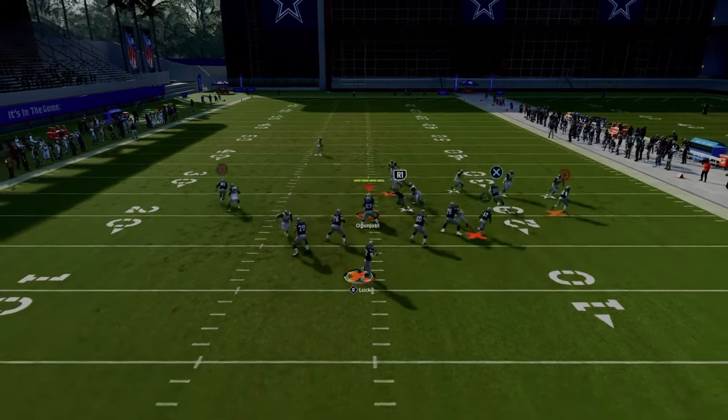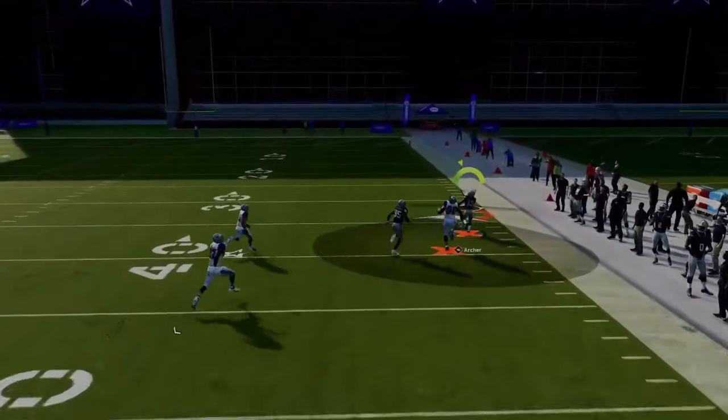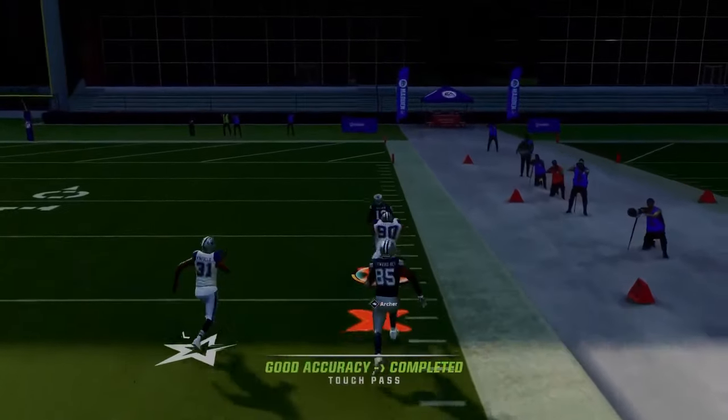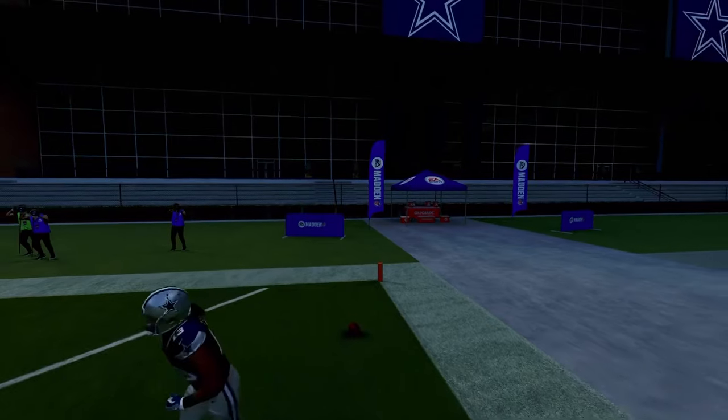The first and main read open against man coverage is this running back wheel. It gets over the top of a linebacker, making it really hard to defend — a great way to attack man coverage.